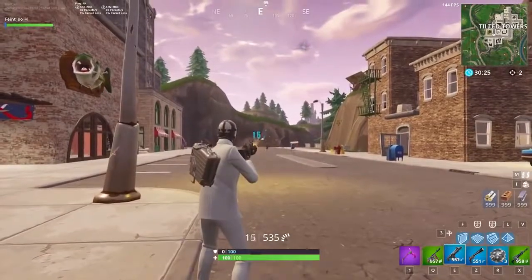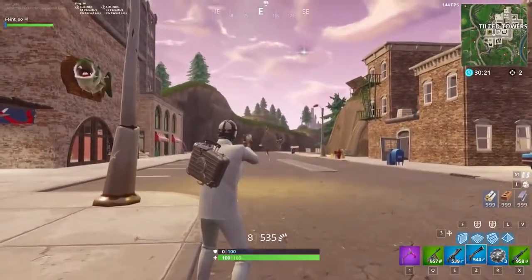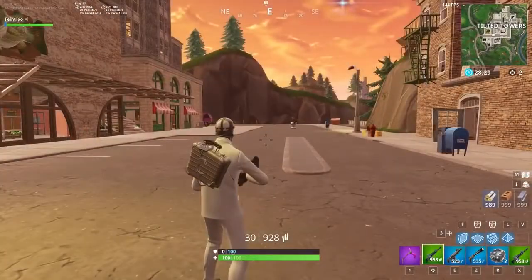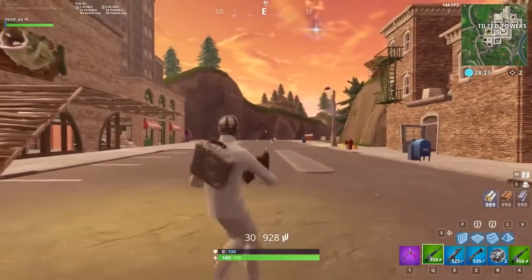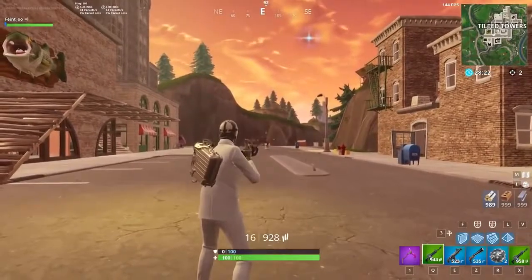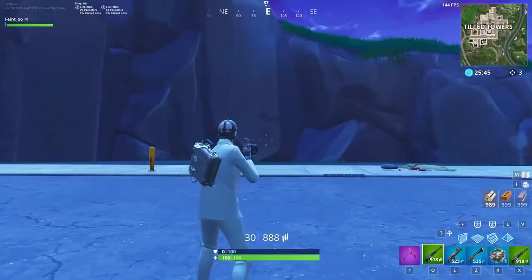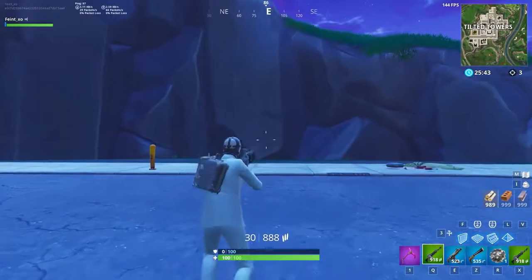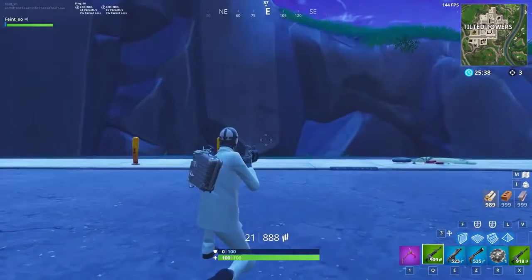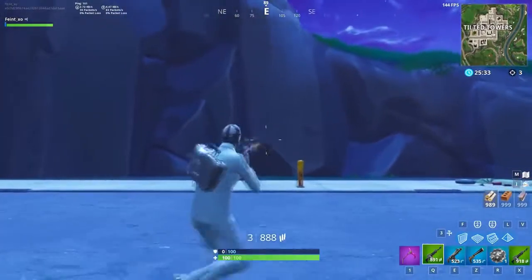A huge part of aiming better is learning how to control and minimize Bloom. Minimizing Bloom is all about controlling your crosshair size — the smaller the crosshair, the smaller the potential area for bullet spread. Spraying non-stop will increase the size of your crosshair a lot more than controlled tap firing. Crouching and staying still will noticeably reduce your crosshair size, minimizing Bloom the most, while standing and running will make your crosshair much larger, giving your bullets a huge area to randomly spread throughout.